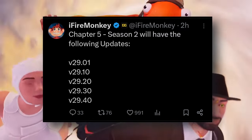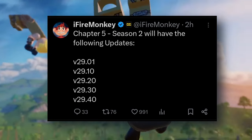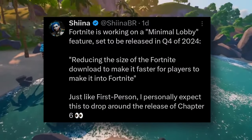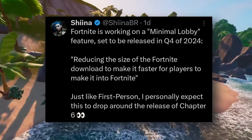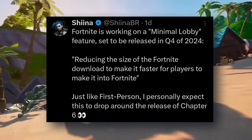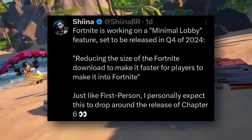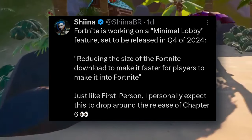There's also a new update coming to the game. I'm not really sure out of all the four or five updates for the season when this will actually be dropping, but they're working on an update to decrease the size of loading times. As a tweet from SheenaVR on Twitter stated, Fortnite is working on a minimal lobby feature, said to be released in Q4 of 2024. It says reduce the size of the Fortnite download to make it faster for players to get into Fortnite — basically decreasing or compressing the size of the game.